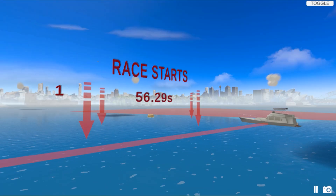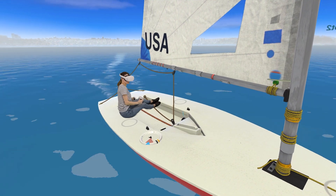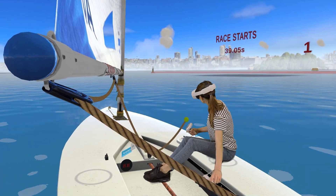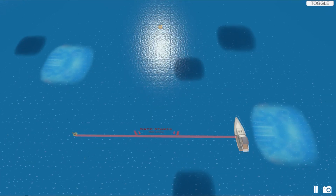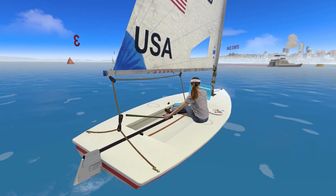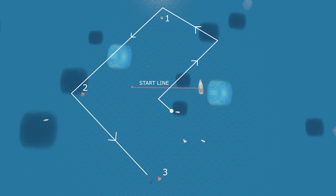The first skill we will discuss is starting the race. It's actually quite important to do it well if you want to get a good result. You can see the race start countdown has already started. To start the race, you need to cross the start line as soon as the countdown reaches zero, but not sooner. Before the race starts, we usually have a bit of time. During that time, you might want to get familiar with the race course and plan ahead how you are going to approach this race.